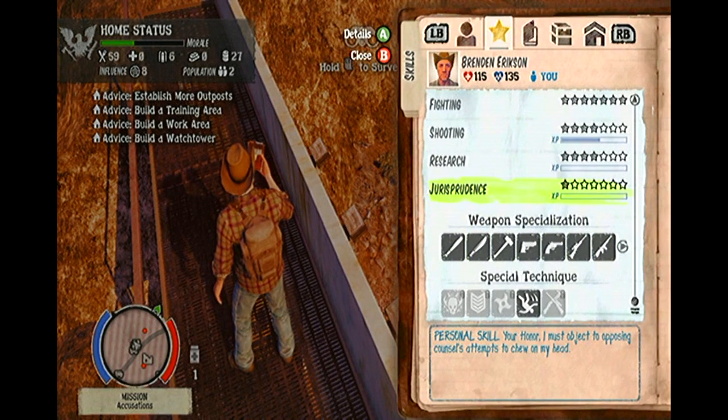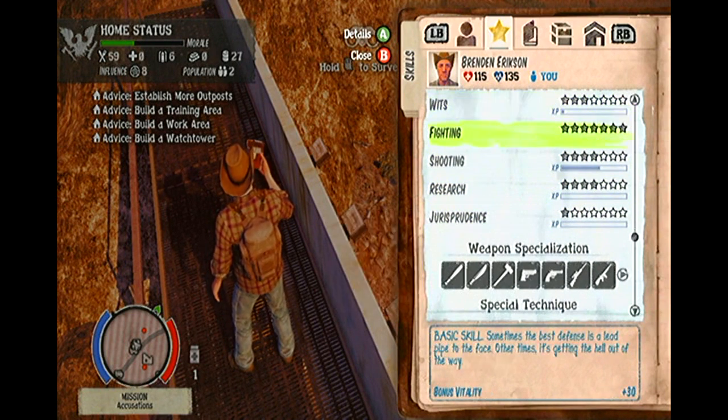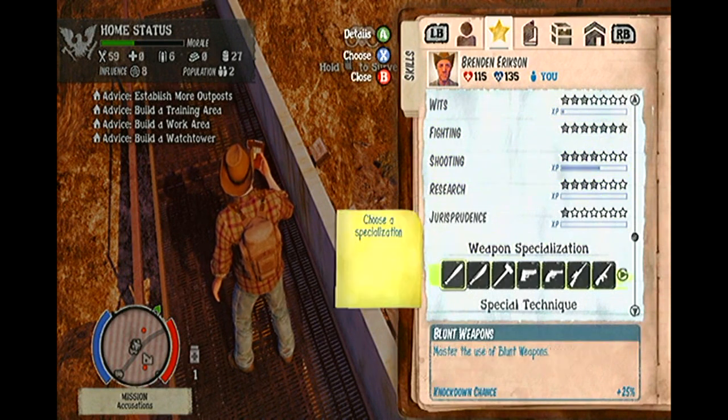If you choose rifles, your target's snap distance increases. With assault rifles, your control increases. And with shotguns, the kill zone radius is increased, meaning you shoot wider.